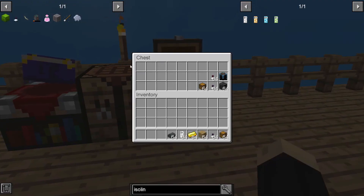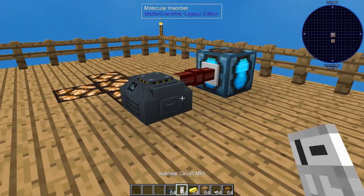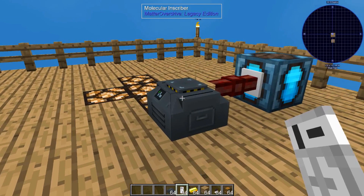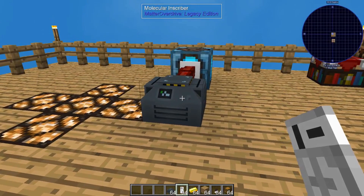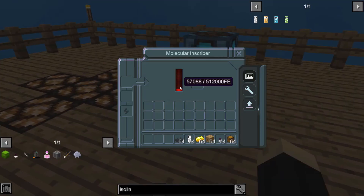Let's go ahead and grab some components. Pop that bad boy there and as you can see we now have the Matter Overdrive Molecular Inscriber. Click on it here and you can see that it's gathering RF — it uses quite a bit of it.